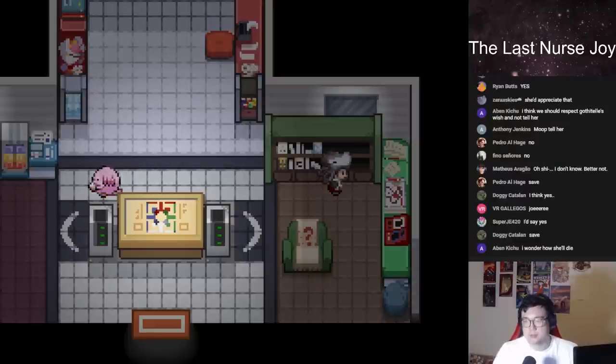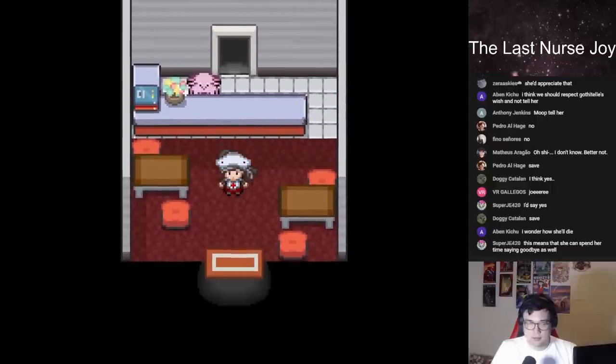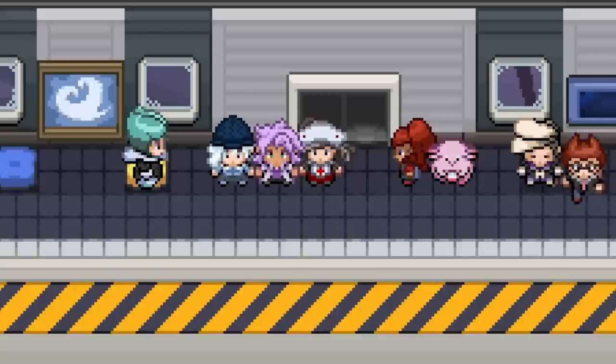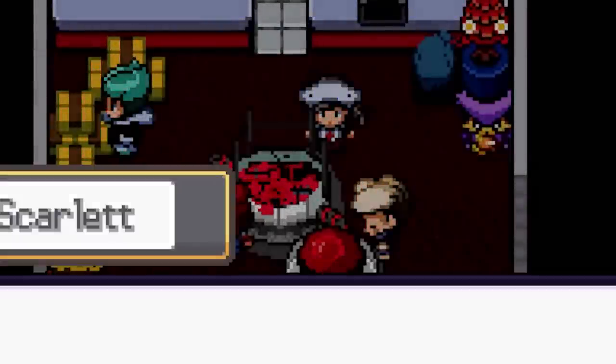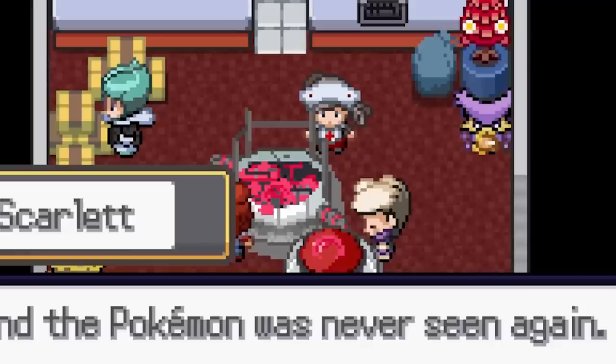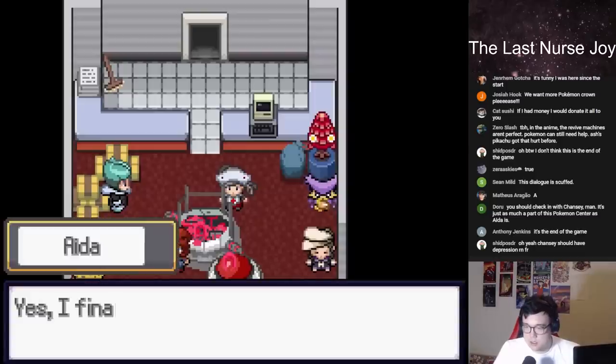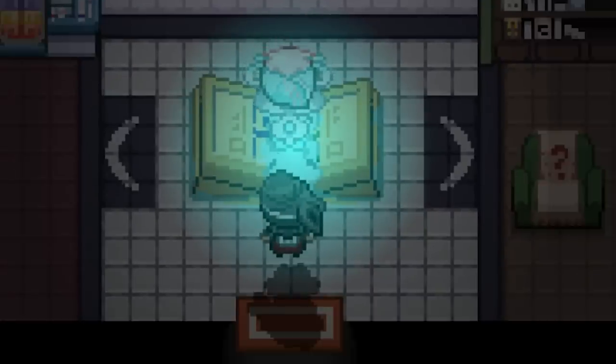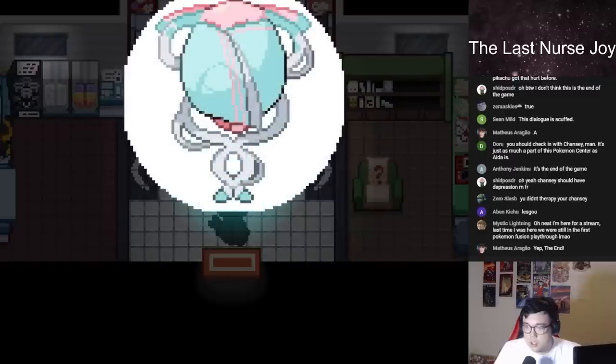A somber note to end our career. Because the next day, we woke up knowing that ours and Chansey's lives were changing forever. We unloaded the machine from the ship and set it up. We loved our job as a nurse, but this machine would save more lives than we ever could. And that was it — I could make peace with that. Maybe even move on. Chansey, no! Chansey had dove into the machine in an attempt to destroy it. The advanced technology had mutated them in the explosion. Our partner. Our friend. Chansey had become this monstrosity.